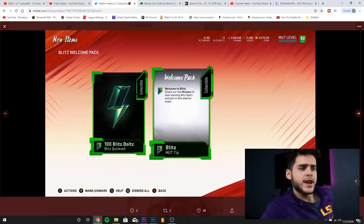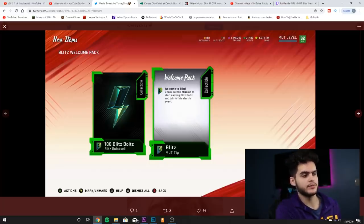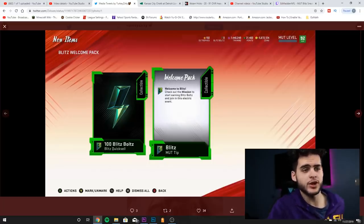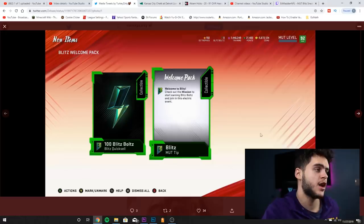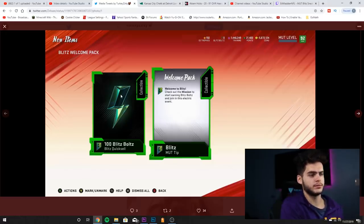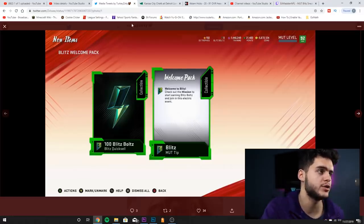He ended up giving us early blitz information regarding the blitz promo. We weren't ready for it — I was going to click upload on my video, I had it all rendered out, so I got to remake it. Sorry for being a little late. The blitz welcome pack gives you a hundred blitz bolts and a blitz tip. It appears that blitz bolts are going to be the brand new currency.